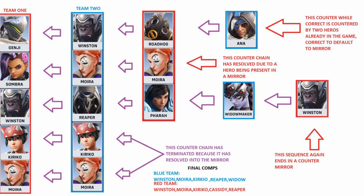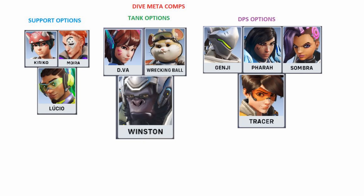Assuming dive and brawl are the current break points in the counter meta, let's look at some examples of compositions you could use in comp queue. For dive, one of the basic compositions you can open with is the standard Genji/Tracer/Pharah/Sombra supported by D.Va, Wrecking Ball, or Winston. Support options are Kiriko and Moira — if you aren't playing Moira you're playing Lucio; Kiriko synergizes well with both.